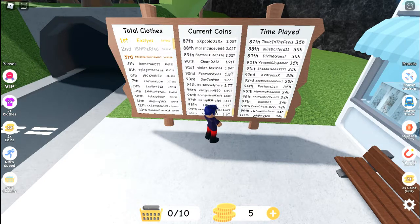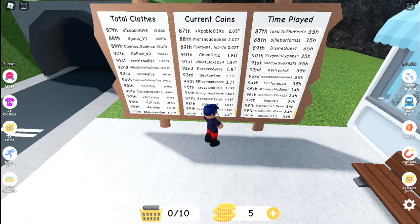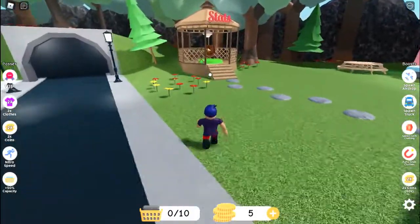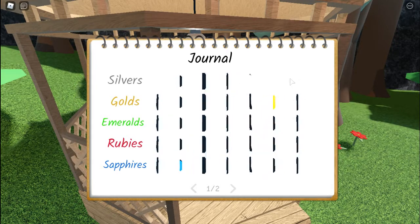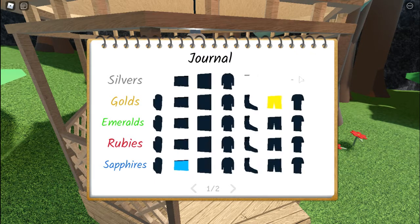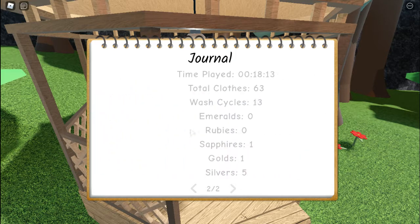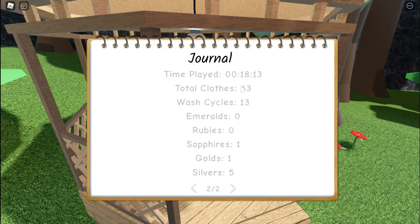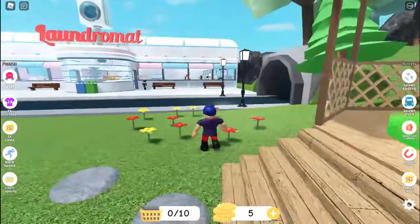If you go to Stats, this is what I've collected — silver mitts, silver sock, silver undies, silver shirt, and probably shorts or boxers. Journal info: time played 18 minutes, total clothes 63, wash cycles 13. Emeralds zero, rubies zero, sapphires one, golds one, silvers five. That's what the journal tracks.